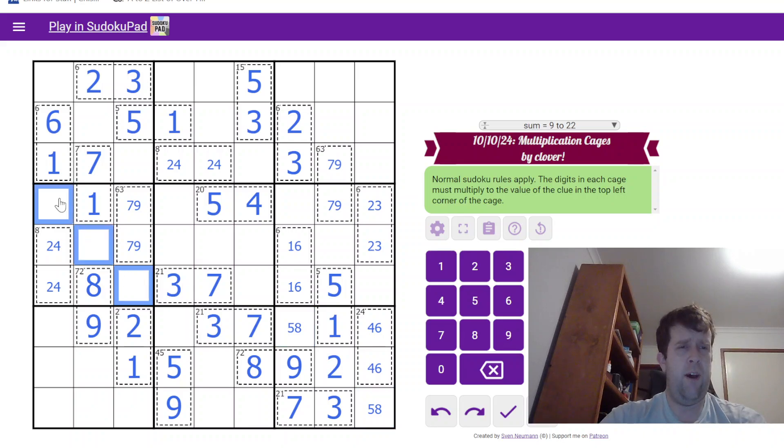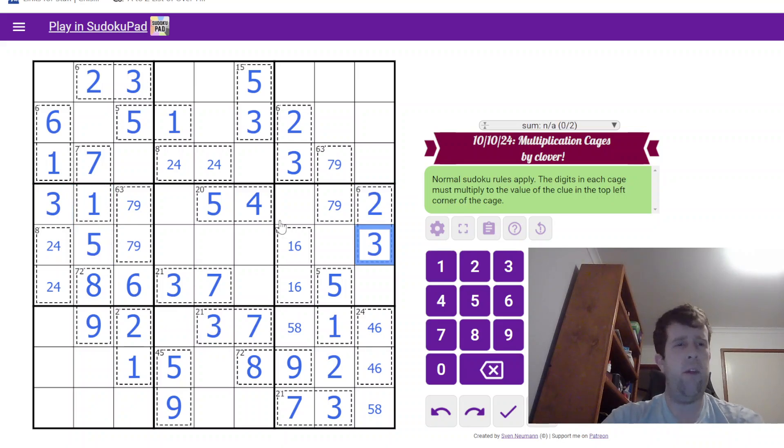This is 4, 5, 6, and 3 — I can actually do all of that. This column has 3 and 5, so that's a 6. And then 5 in this row tells me which way around the 5 and the 3 go. 2 and 3 go there.